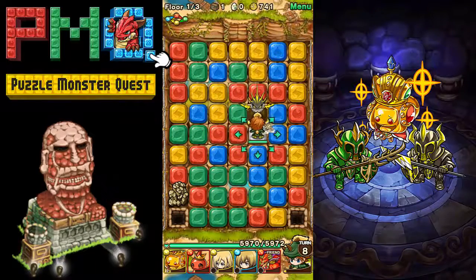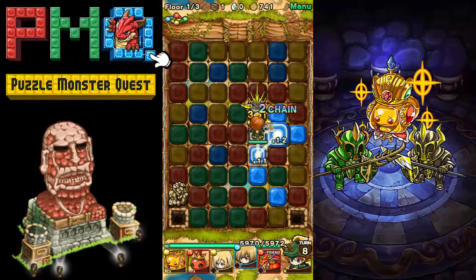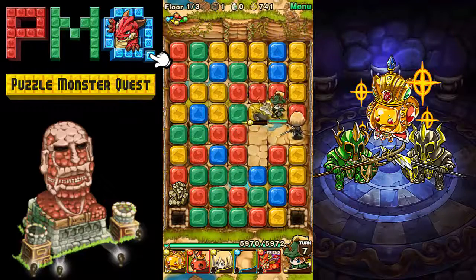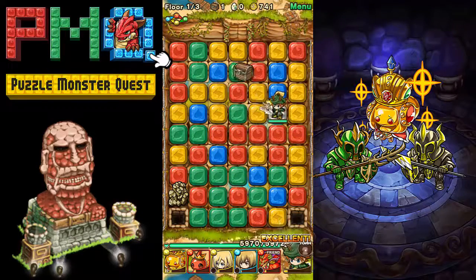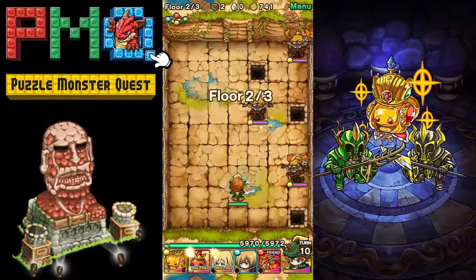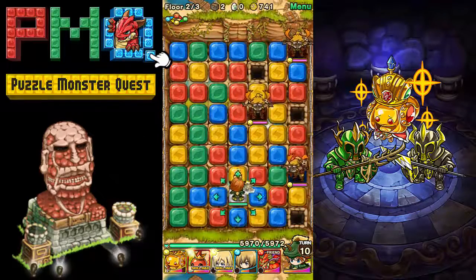Now we're on the last little guy on this floor — there are three floors for this one. We're gonna chain around to him, and the more you move and connect tiles, the more damage you're going to do. So it's better to try to plan ahead if you can.